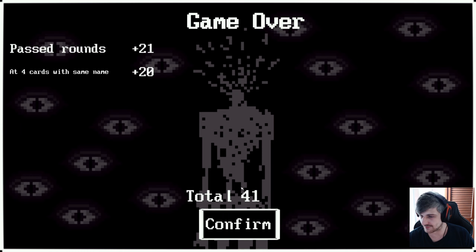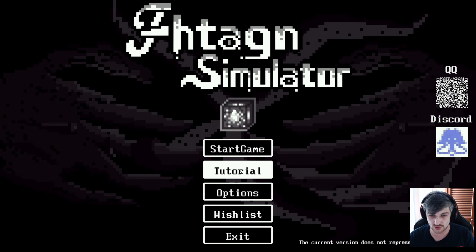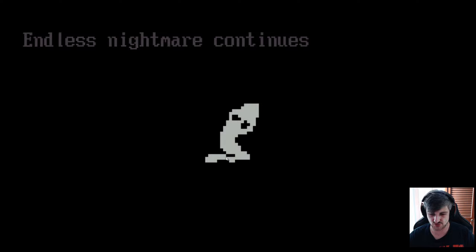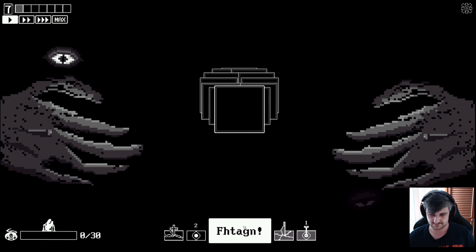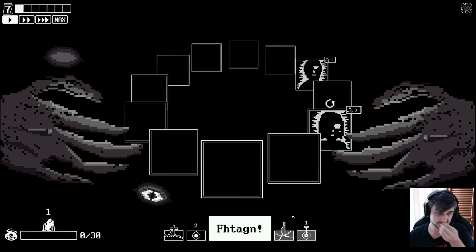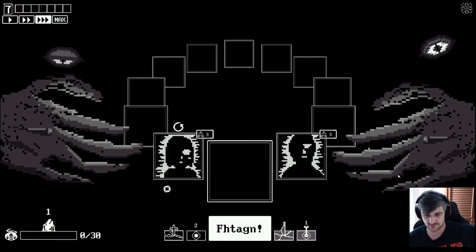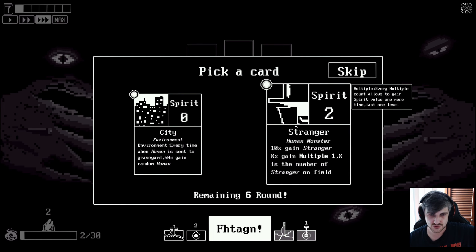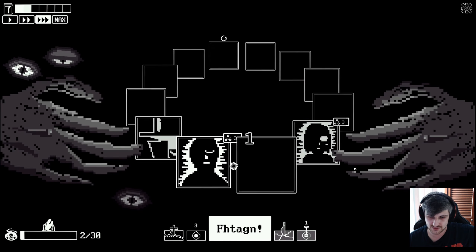That was pretty cool once we got the hang of it. I'm going to try one more time. Four cards with the same name, plus 20. I'm going to go for the same strat - I want the stranger danger strat. But we need something to kill them a little bit earlier, and we need to not take cards for no reason. We can skip cards, it doesn't matter. We know what's happening. We can skip, we can speed up. Stranger - immediately stranger. Let's go.